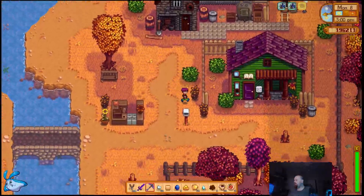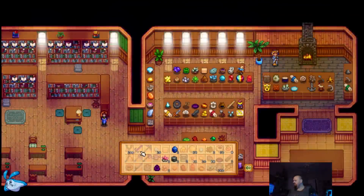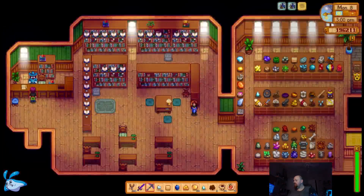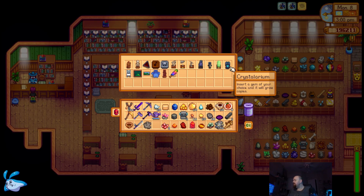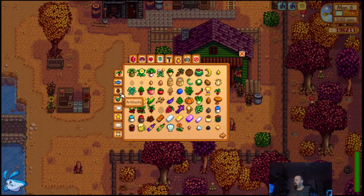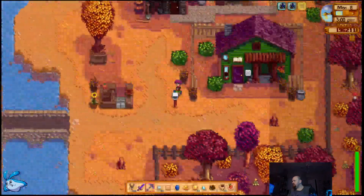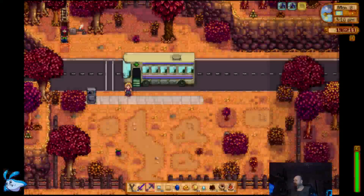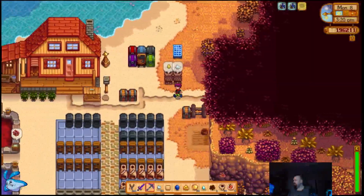Let me run to Gunther's first. Donate — okay, we do have something. Oh, we got a couple things here. Oh, magic rock candy, oh free crystallarium — nice. Okay, I have to remember to grab that crystallarium on my way out. So minerals — oh, my minerals are done. I'm 100% on minerals. So artifacts — I just need a couple of artifacts.